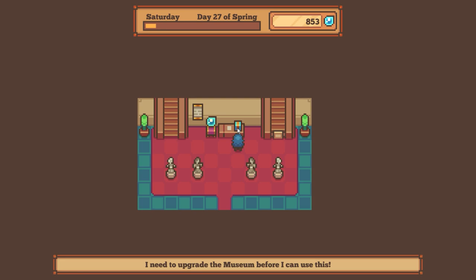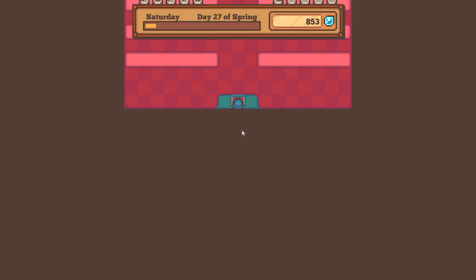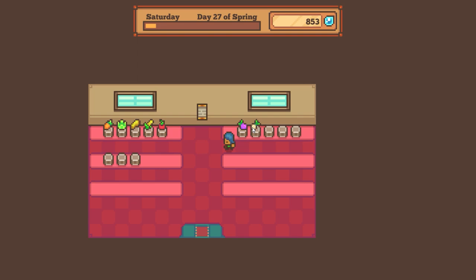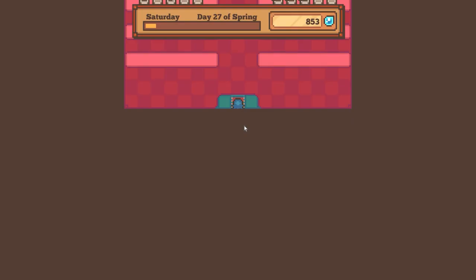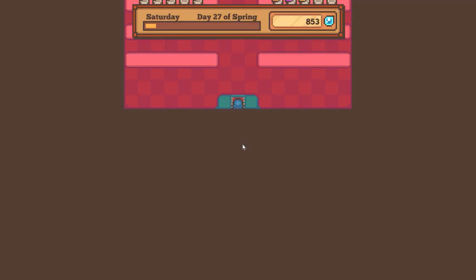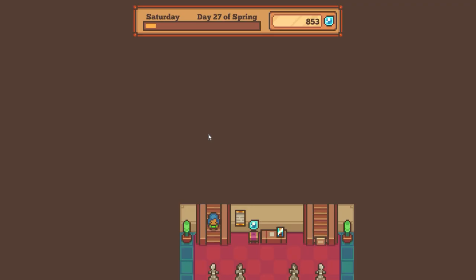I think this is the art museum. There are different wings and things in the museum — when you earn things you can donate them. I just got an onion from my mailbox and you can donate all these things. You can see how well you're doing collecting different items — like crops we harvest, minerals and things. We can put one in here. Things like diamonds and different types of wood — stripped woods, stumps, logs. I don't have this part of the museum done yet — you have to upgrade it.